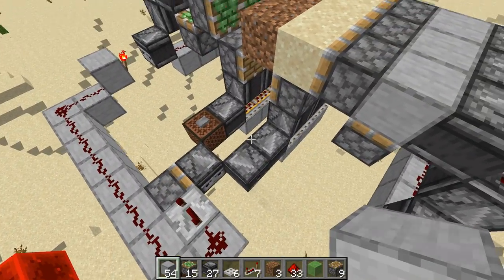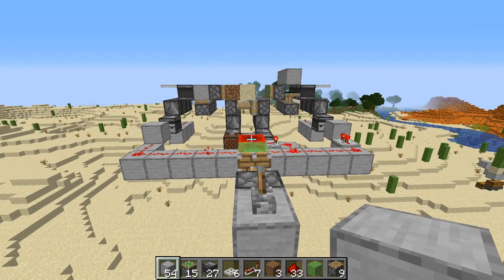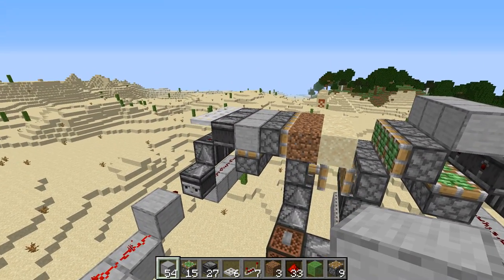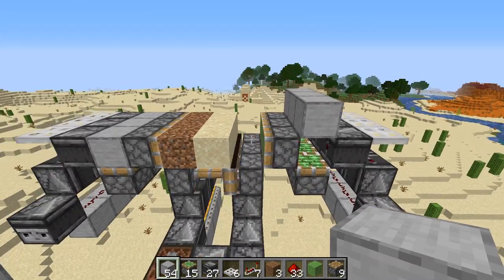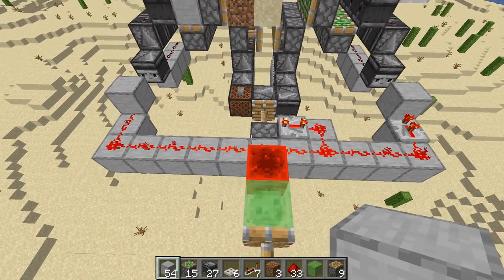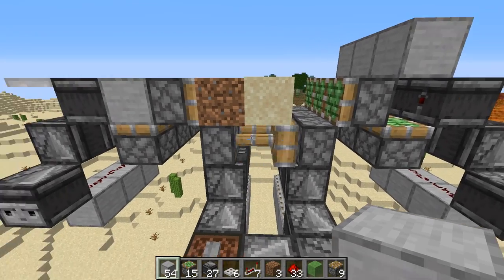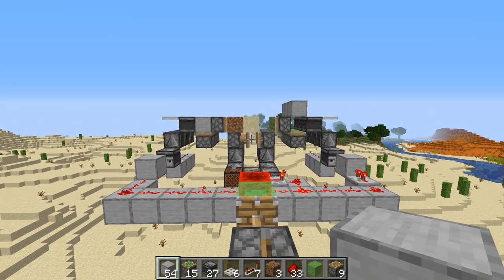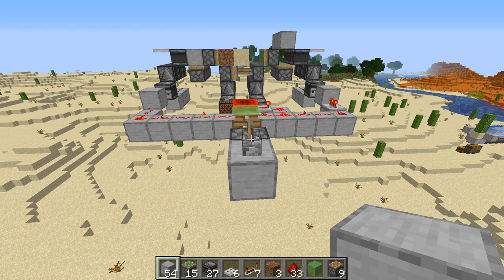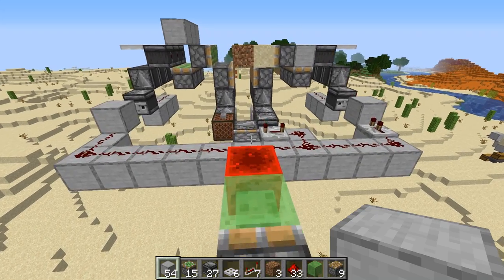Now you can see the way everything is set up, and if we turn this lever on you'll see these blocks get pushed into place and the sand is shaking. You'll see that these blocks got sucked into the ground and these ones got left in the air — so again we have the air gap and solid to solid. The reason the repeater is on four ticks is to make sure the sand gets pushed over before these pistons stop moving. If you don't have that, the sand will break when you turn this off, and you obviously don't want that.